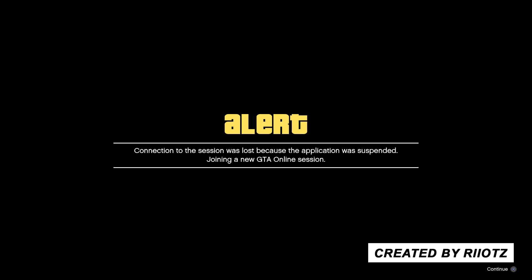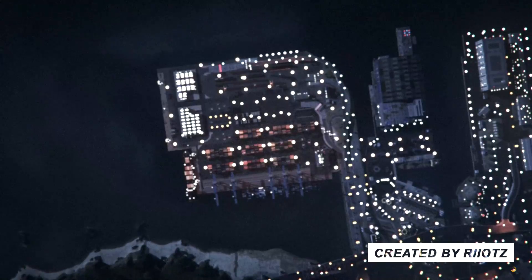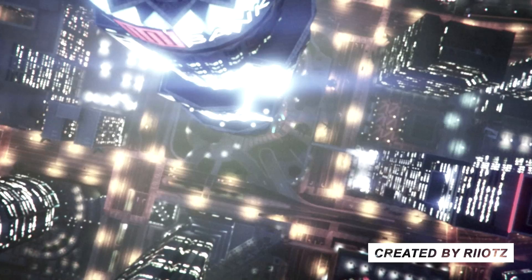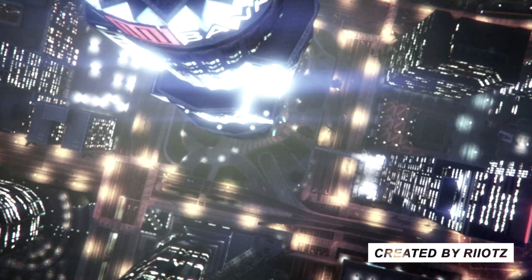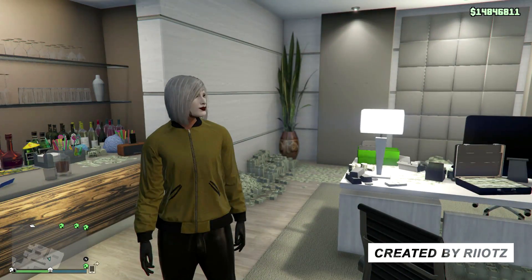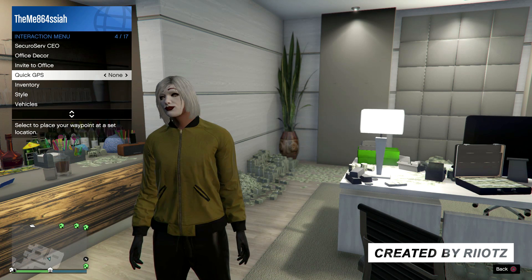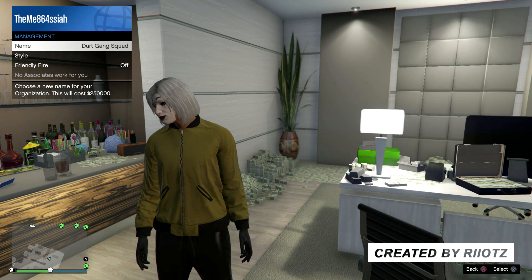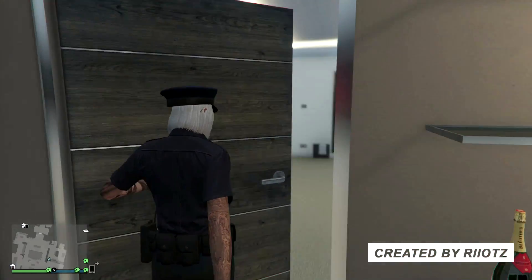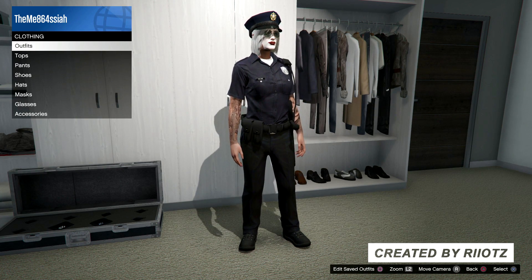GTA 5 is going to give you a message saying that the GTA 5 online server is suspended, and you're going to join a new GTA 5 session. And if you're on Xbox One or PC guys, you're just going to wait and be AFK until you get kicked from the mission, and then it's going to work. So basically, all in all, when you spawn back, you should spawn back with the demon outfit on. Open the interaction menu, go into Secure Serve, and you want to go down to style and you want to go one to the right, which is none. And as you can see, when you select none, it's going to put on the police outfit for you guys.